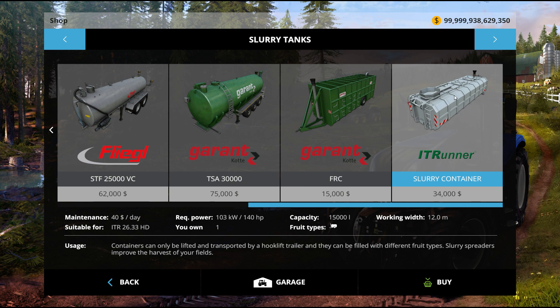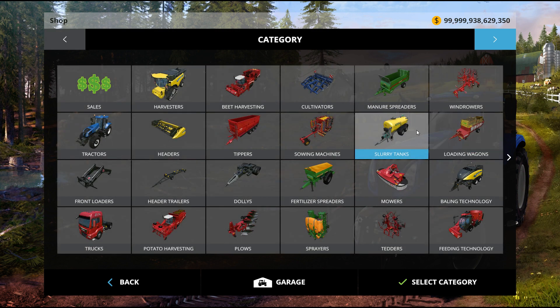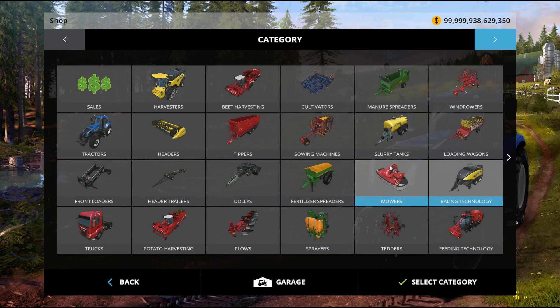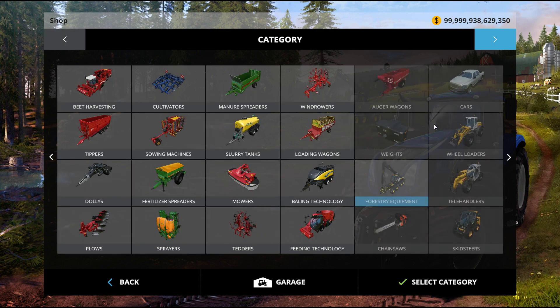What else is in there? There is a bale trailer, there's a liquid manure spreader tank thing, there's a flatbed for bales, and there is a forestry trailer. It's similar — I've never actually used it.